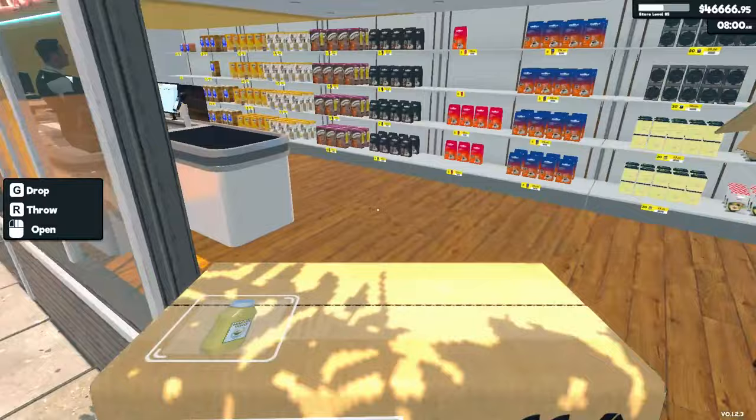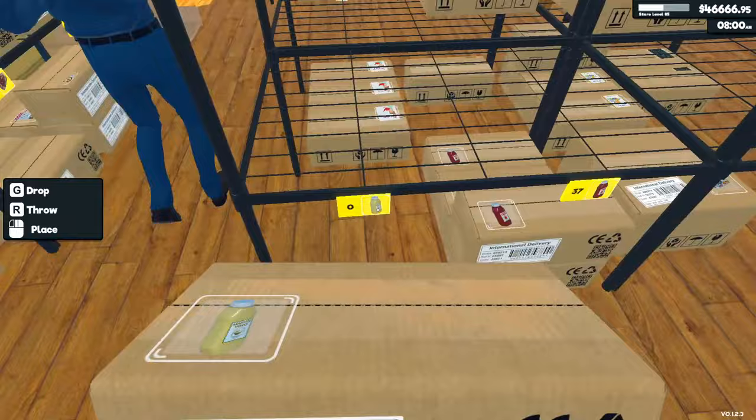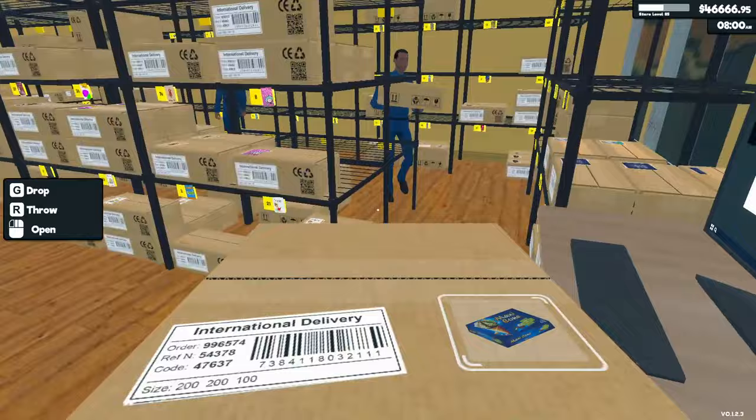What changed in this update? The game now gives you customers based on your store level, so you'll get more customers with a higher store level. That's the big thing. Is Sid the paranoid psycho? I don't know if he's paranoid, but he's definitely a maniac — you can just tell by looking in his eyes.